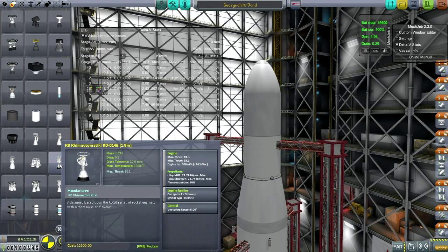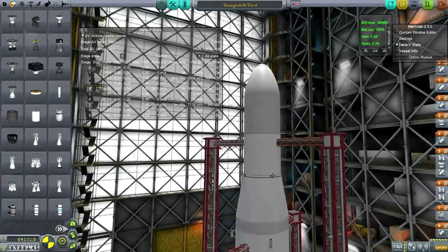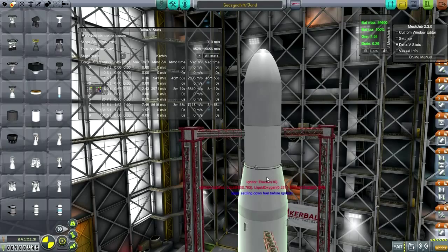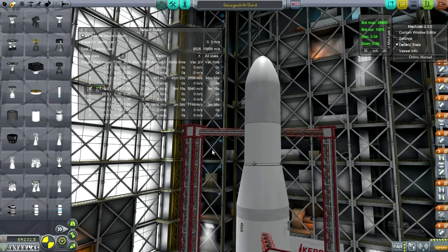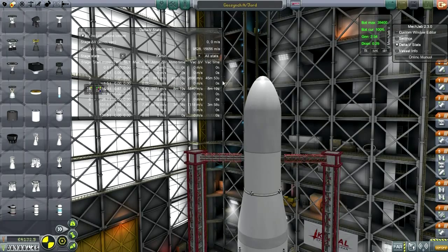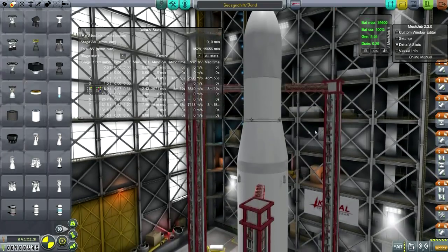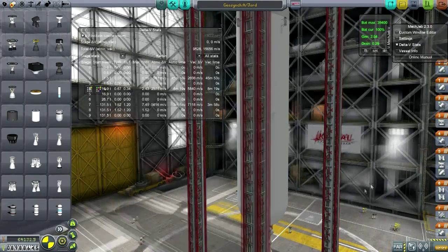On the second stage I've got an RL10B2 that is standing in for the RD-0146 — still haven't figured out what's up with the 0146. The RL10B2 is roughly equivalent, a little bit more thrust, so it's a reasonable replacement. It will take the satellite the rest of the way into geosync. The satellite itself has its own little thruster as backup, but I don't want to be sitting through 45 minutes of burning. It's a fairly light rocket, only 131.5 tons.